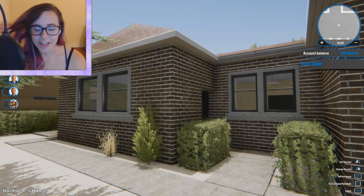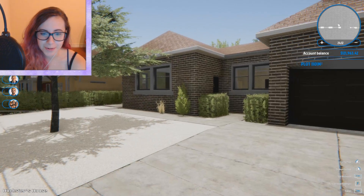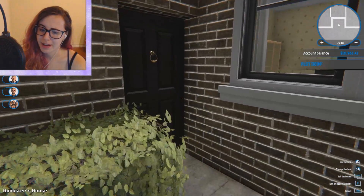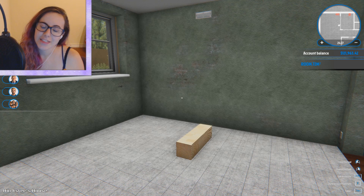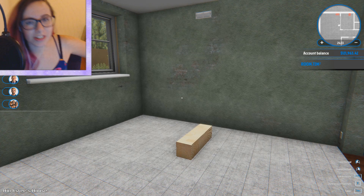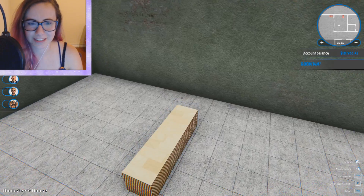Alright you guys, I have finished the outside of the house — finally! Paneling. This was the worst nightmare ever, but it took a while and it looks so good. I really, really like the brick way more than I liked the painting. So that's done — hallelujah! We're going to go to the kitchen, then the dining and the living room and all that. I don't know exactly how this is going to look, but I'm going to try my best.